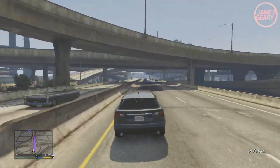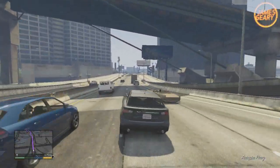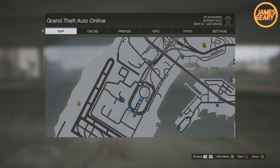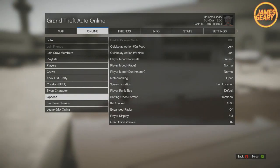We're going to have to do the single player to multiplayer glitch in order to get this 747 Jumbo Jet online. The first thing we're going to have to do is head over to online and head to the airport. Once you're in front of the airport, head over to options, settings, and make sure your spawn location is set to last location. After that, leave GTA Online and head back into single player. Once you're back in single player, start up an invite-only GTA Online session.